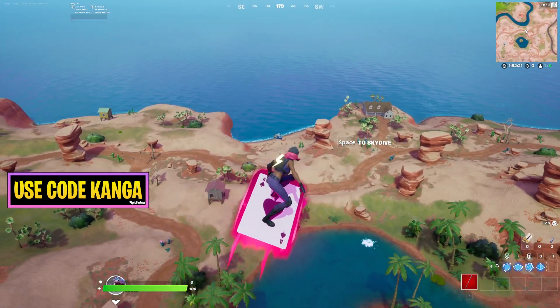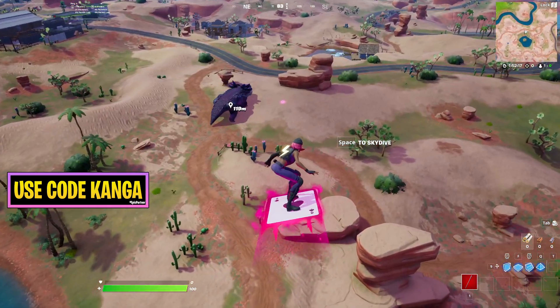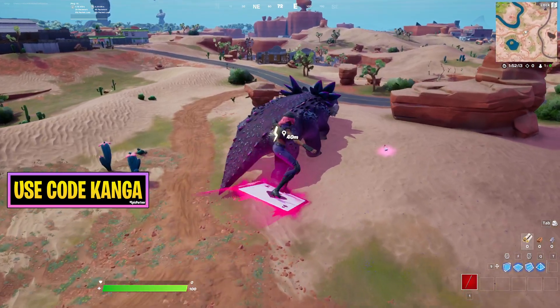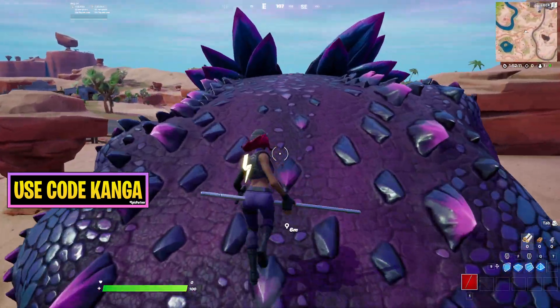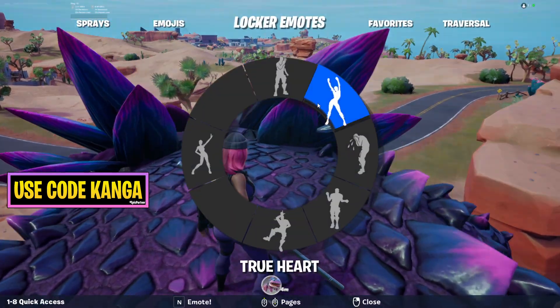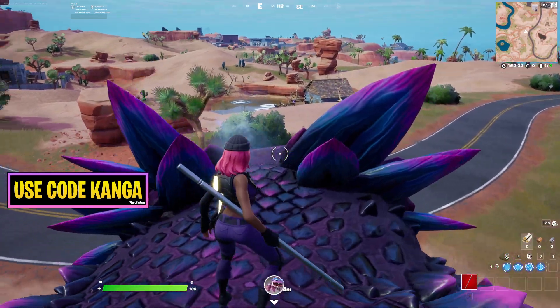Sometimes he'll be down closer towards the ocean. In general, if you're higher up in the sky, you'll be able to find him much easier. Then once you've found him, all you have to do is glide straight onto his back, or you can also walk up his tail. Just standing on his back, you have to do any emote, and that is going to complete the challenge to dance on top of Clombo.